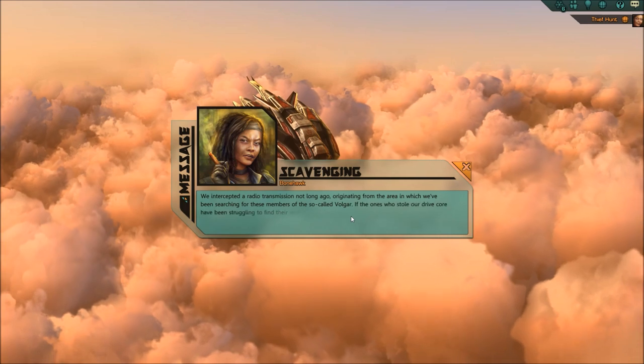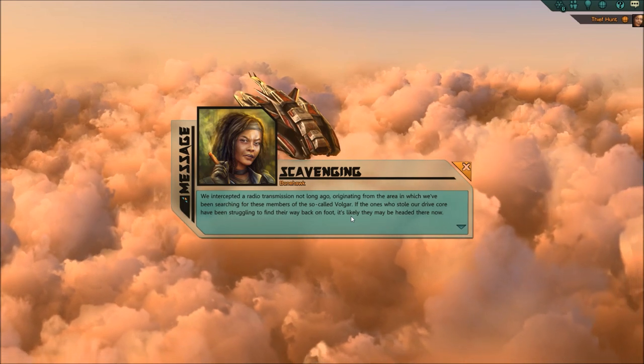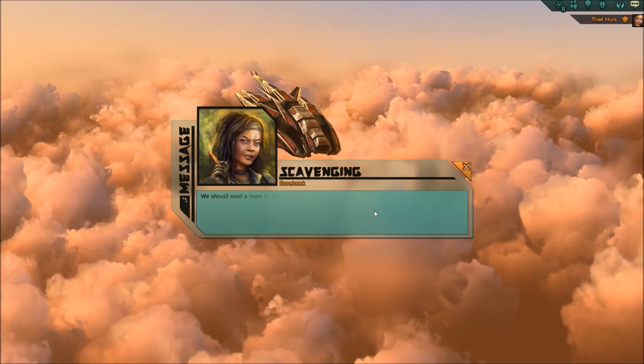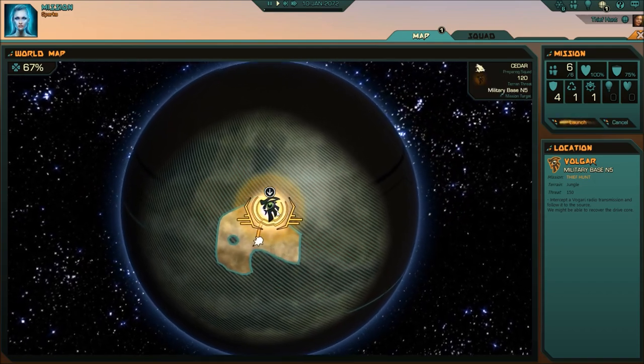Thief Hunt. Bonehawk intercepted a radio transmission from the area we've been searching for members of the so-called Volgar. If the ones who stole our drive core have been struggling to find their way back on foot, it's likely they'll be heading there now. We should send a team to follow the transmission source. If we hurry, we can get it back. Whoever it is, expect a gunfight.